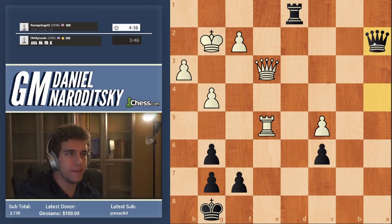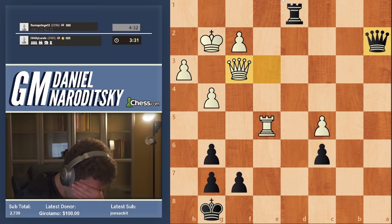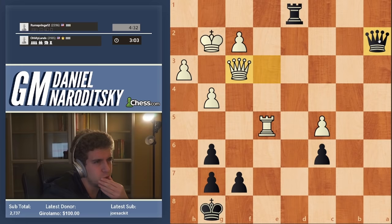He absolutely does not give the impression of a cheater — he's definitely legit. I don't get that sense from him; he's just clearly extremely strong. Queen a1 — let me calculate. Queen a3, d1, king of four, queen d2 — I think I have at least a draw there. Currently mulling over queen a1, but it probably also doesn't work.